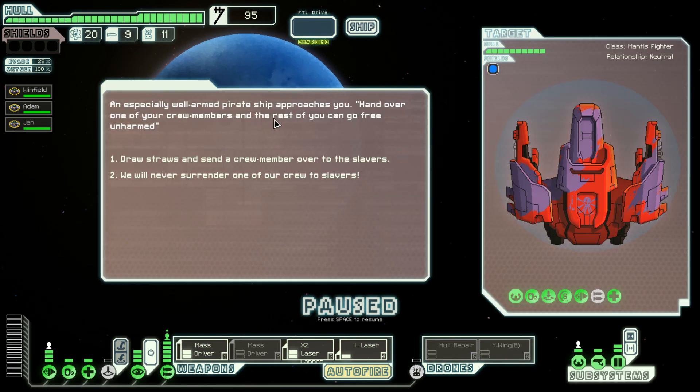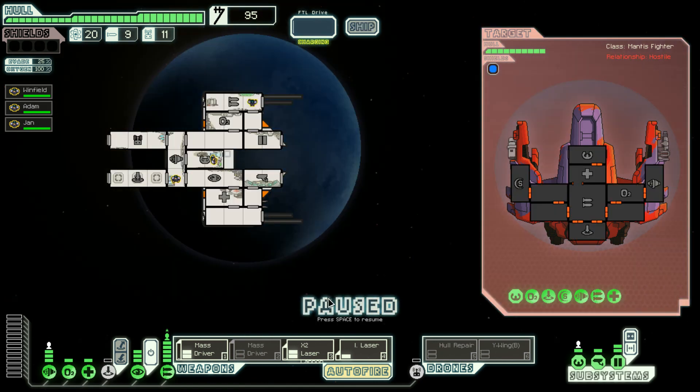An especially well-armed pirate ship approaches us: 'Hand over one of your crewmates and the rest of you can go free unharmed.' Draw straws and send a crew member? I can't do this to you guys — well, Adam, you'll get better. We will never surrender one of our crew. No drones — fantastic. Only one shield which is even better.